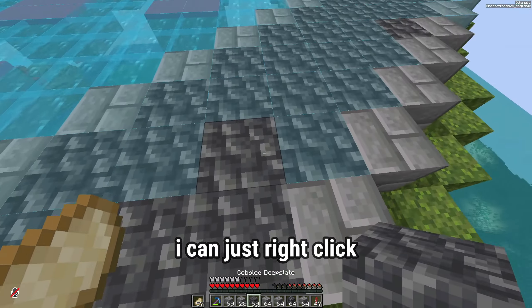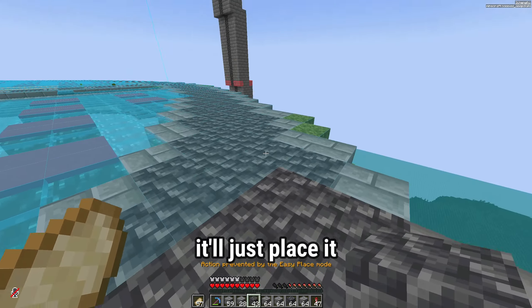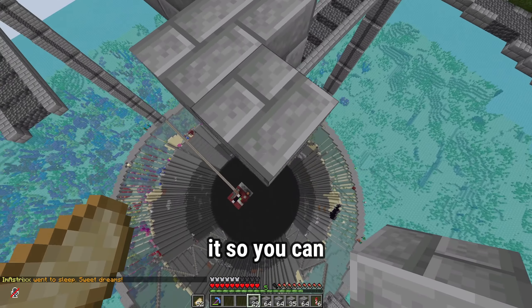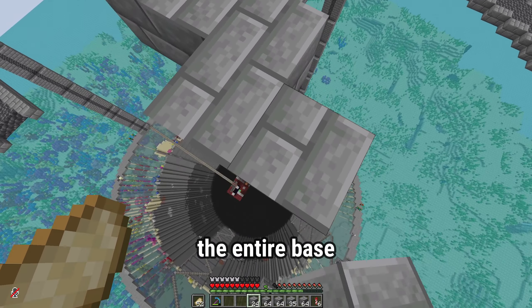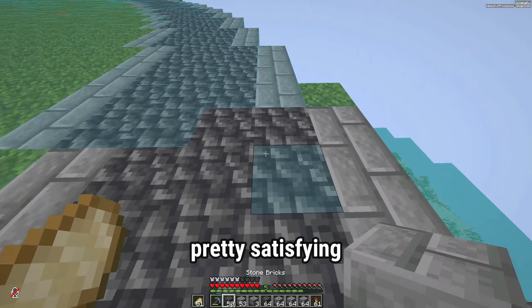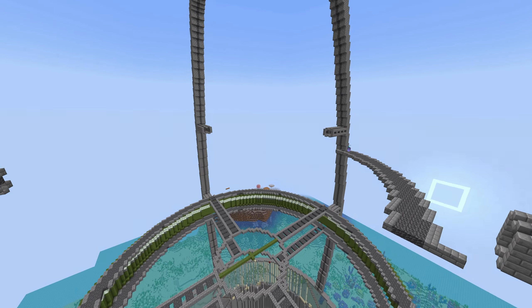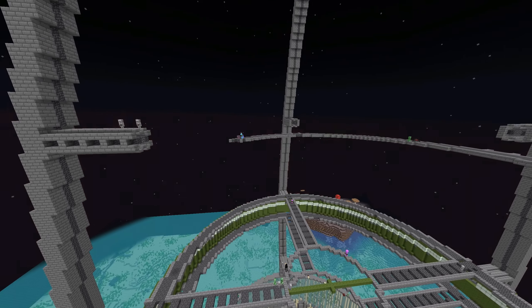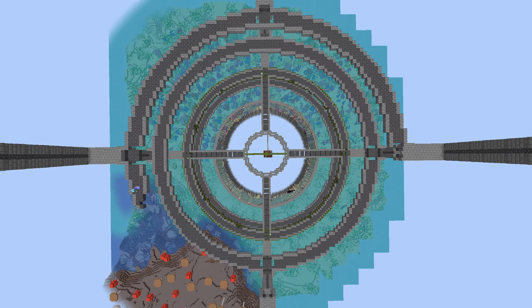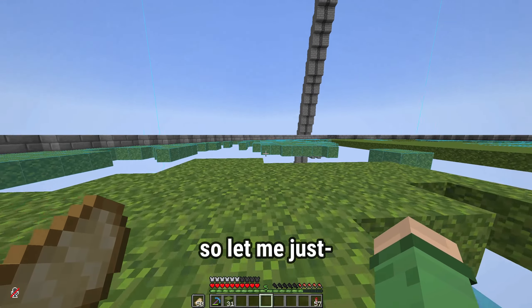Since when is this a thing - I can just right click and it'll place the block wherever! If I have it in my inventory it'll just place it. This is a lot of moss. I'm going to make it so you can fly through the entire base, so that's what I'm doing right now. Back to doing this but on the next layer - at least it's pretty satisfying. I have to cover this entire thing with moss.